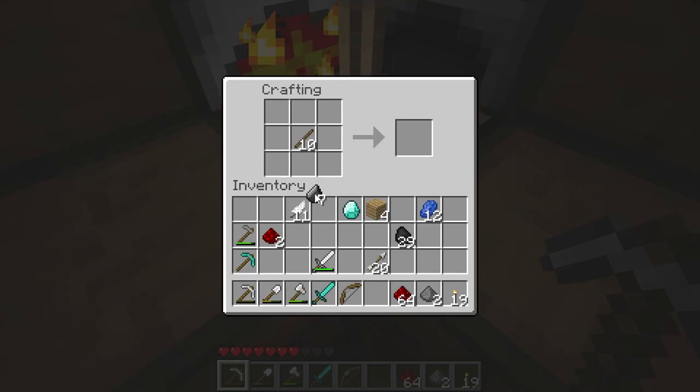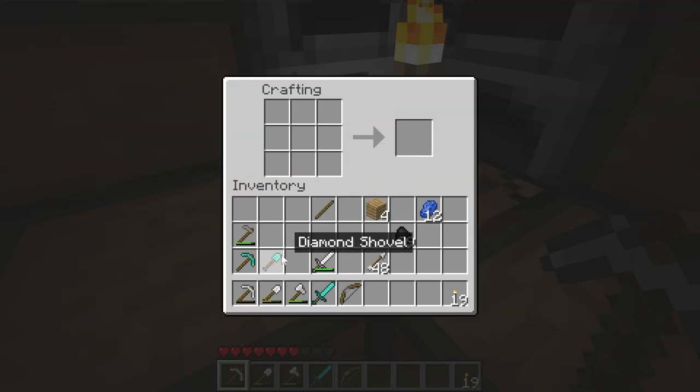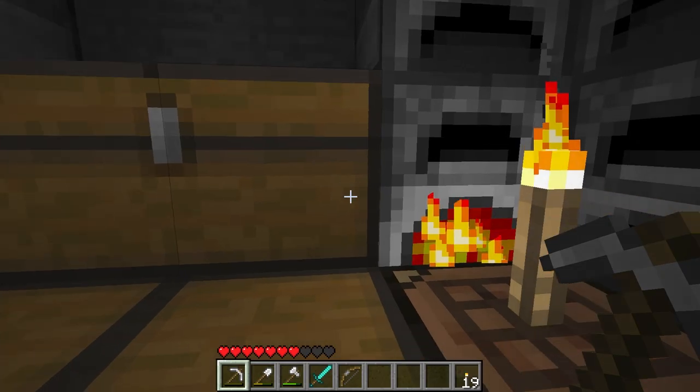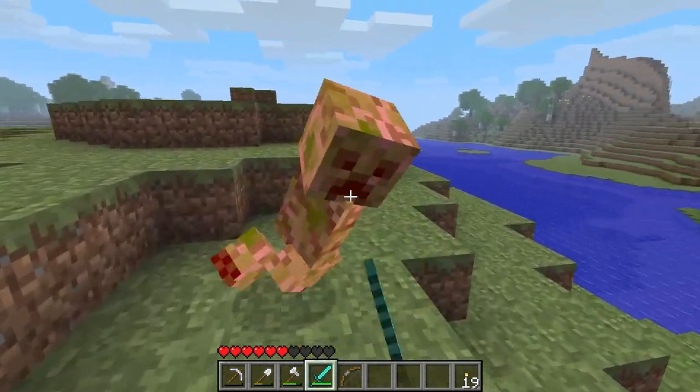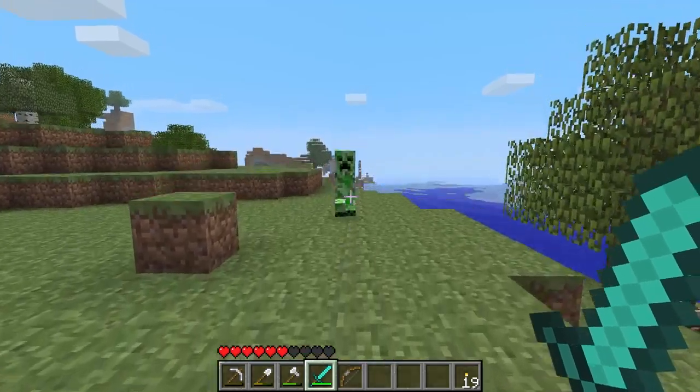I would love to know what you think of this Minecraft Beta playthrough so far. If you're watching at this point, jump into the comments section and let me know what you like, what floats your boat here. Two hits for creepers — nice. Diamond sword's all you need.